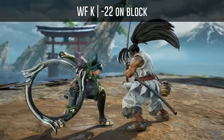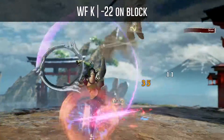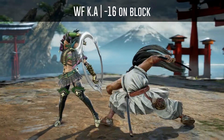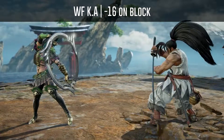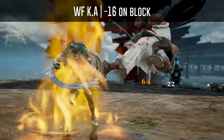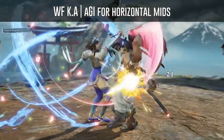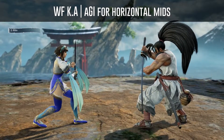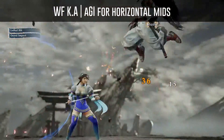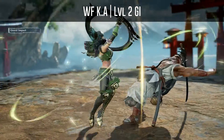Haomaru's Warrior's Focus K is minus 22 on block but has a follow-up that cannot be interrupted. His Warrior's Focus K low is minus 16 on block. If you block the low, you can also use an auto GI for horizontal mid attacks to beat the second hit, or of course you also have the option to use a normal GI.